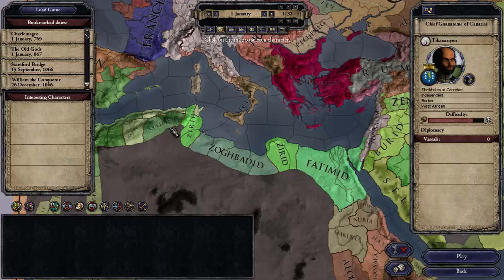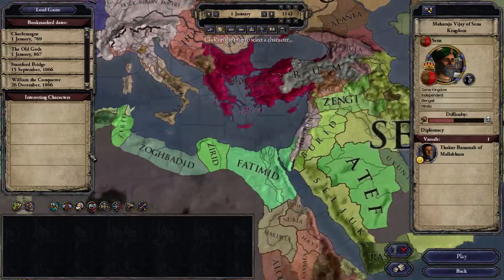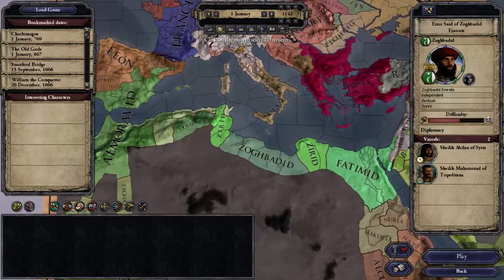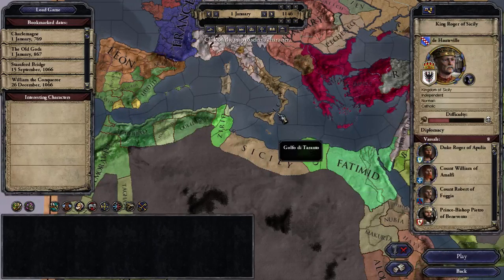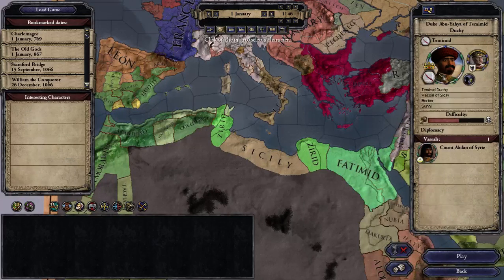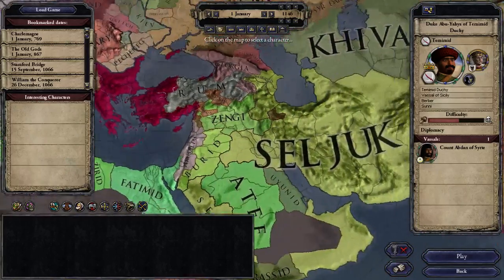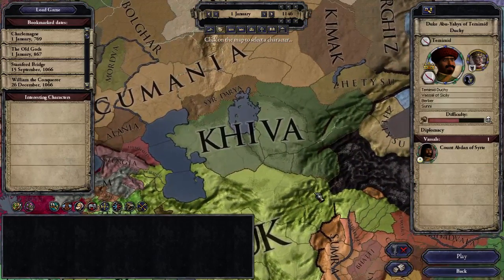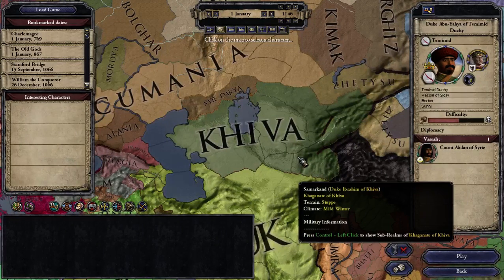Also at this date: in four years, Sicily makes a bold move and conquers this region, leaving the Sunni Duke in power. So you'd be a Sunni Duke beneath a Catholic King of Sicily — and Sicily will conquer even more in history. That's quite an interesting situation.